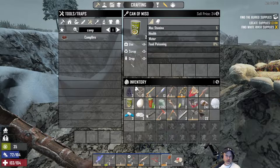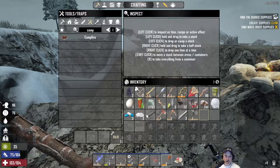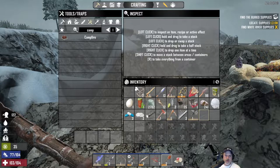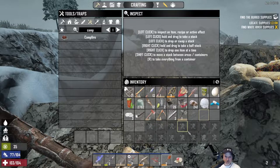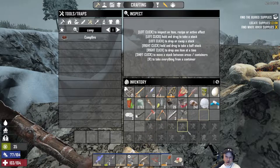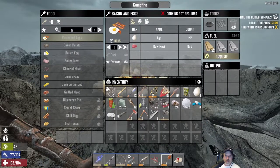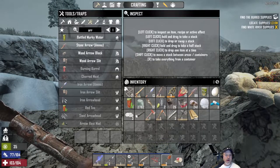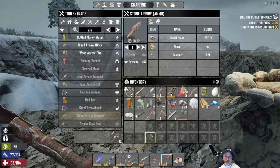Let's throw back one of these cans of miso and scrap some stuff. Those twelve feathers — let's just turn those into arrows. Okay, that gives us some room. We still only have five slots though.